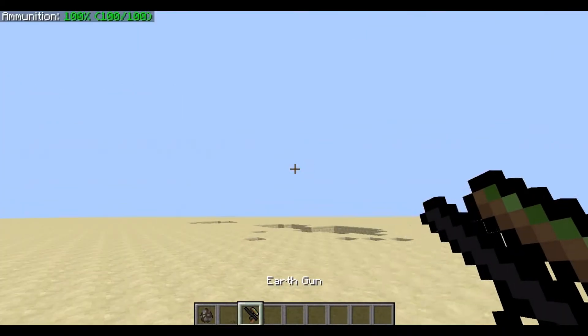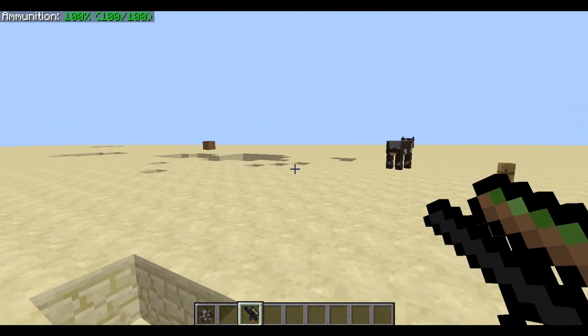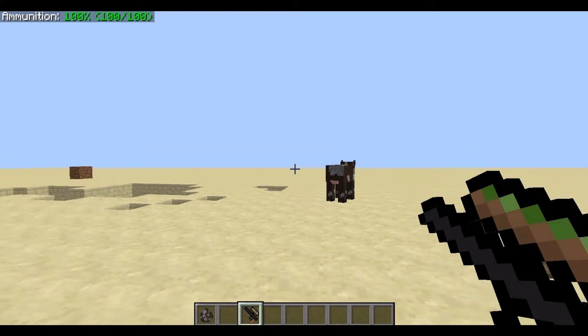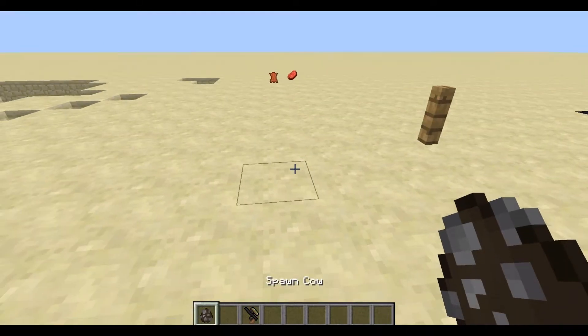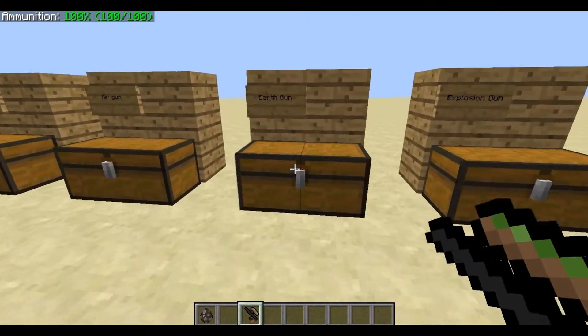What the earth canister basically does is it shoots out either a dirt block or a sapling, which does a different amount of damage. The sapling does, I believe, around 2 and a half hearts, and the dirt block does something like 7 hearts. As you can see, 2 shots and it basically kills it.